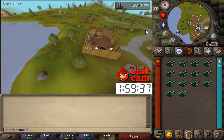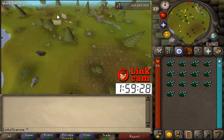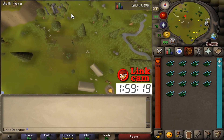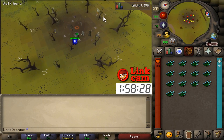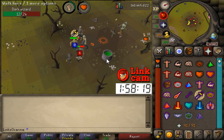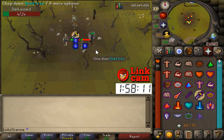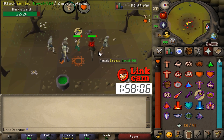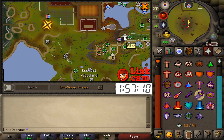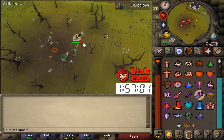Just north of the flax field I should be able to grab some dark wizard kills. I know they're north of Land's End so it might take a little bit of time to find them, but they're going to be super useful. Found them — it's multi-combat here though, which is rough. We need to grab nature runes from the dark wizards. I'll keep prayer on and can refill at the altar just in the woodcutting guild, so we're going to be fine.